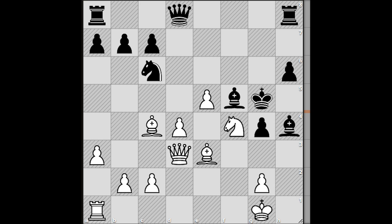Well, in the end let's also solve a chess puzzle. Please take a look at this position and try to find the mating line for white. There is a checkmate in four, and I will wait for your answer in the comment section.